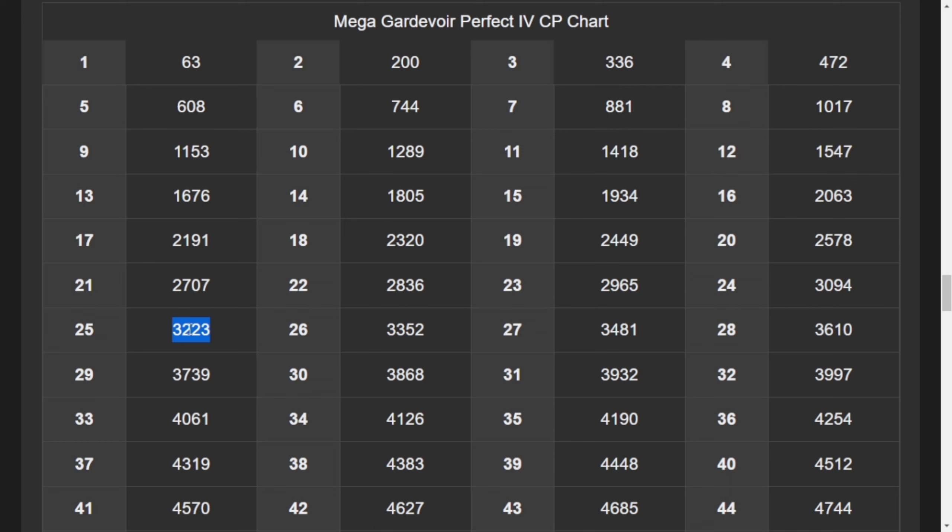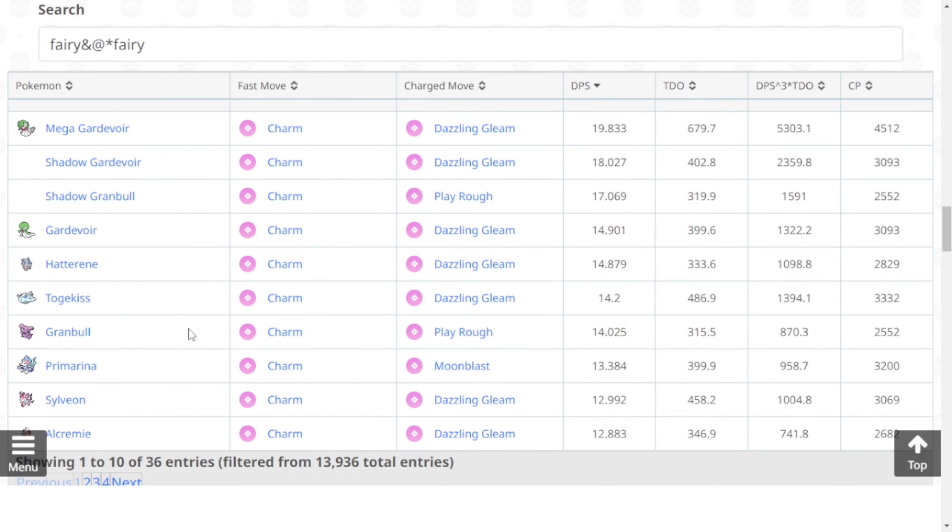Now let's check the Hundo CP. The non-weather-boosted Hundo CP will be 2,578 and the weather-boosted Hundo CP is 3,223.